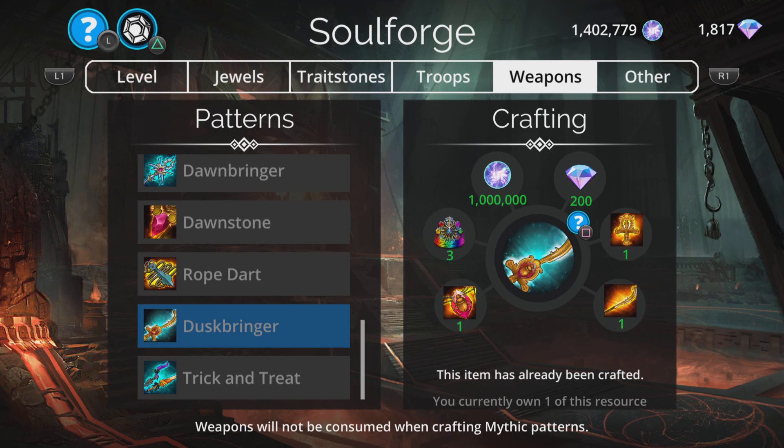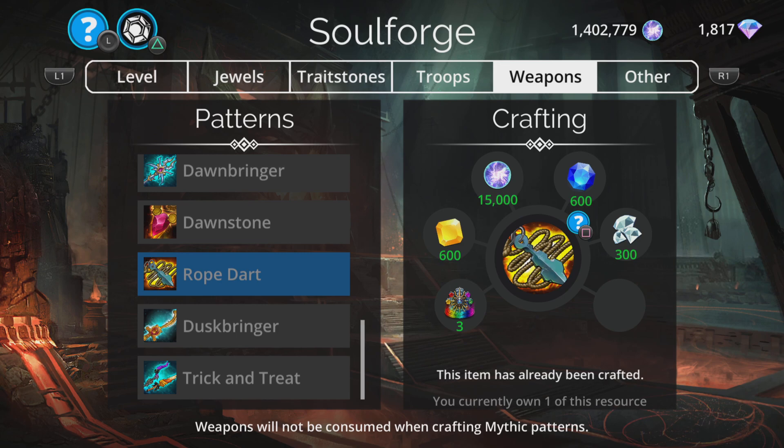Duskbringer is okay — it's one of those completist ones. You don't really see it in a lot of teams, and generally if you don't see a weapon in a lot of teams, it's hard to synergize it into good teams effectively. So I wouldn't craft Duskbringer, but it is an okay weapon.